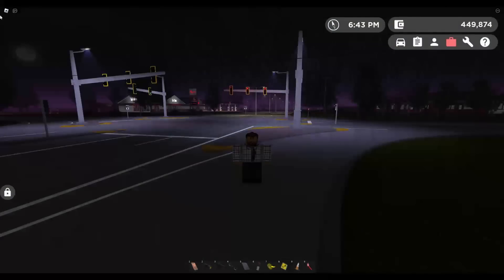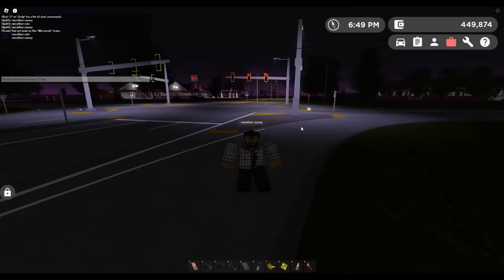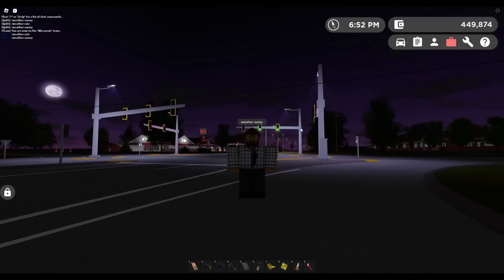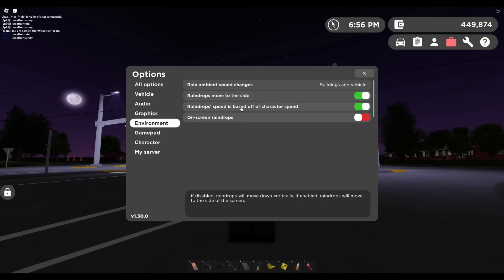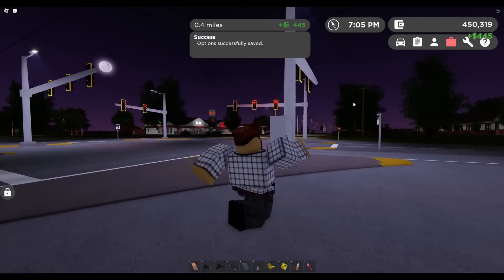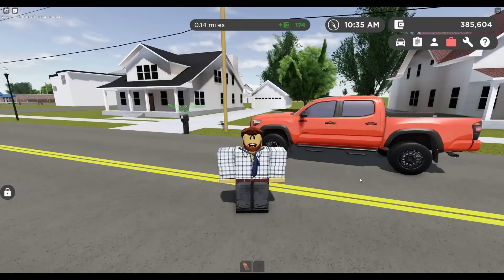With the weather system, you have a ton of new commands — you can do weather rain, make it sunny, cloudy, or slightly cloudy. There are about seven commands you can use to customize your gameplay. Also in settings, there's a new Environment tab where you can enable on-screen raindrops, adjust raindrop speed, have raindrops move based on character speed, and change how rain sounds when you're underneath a building.